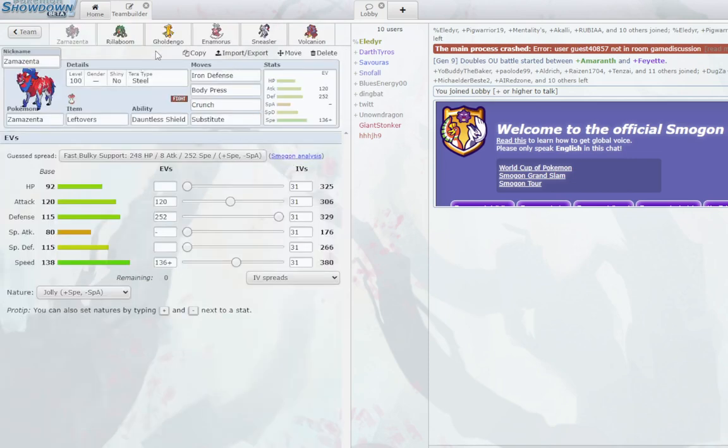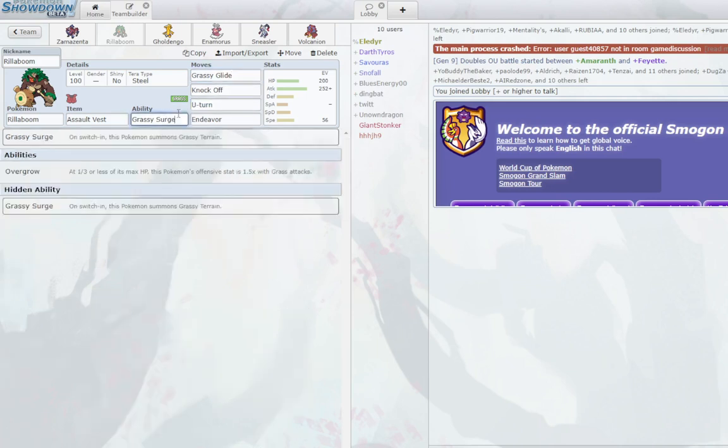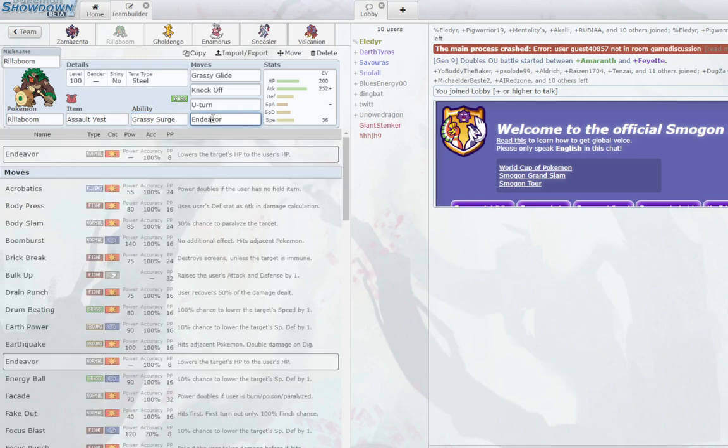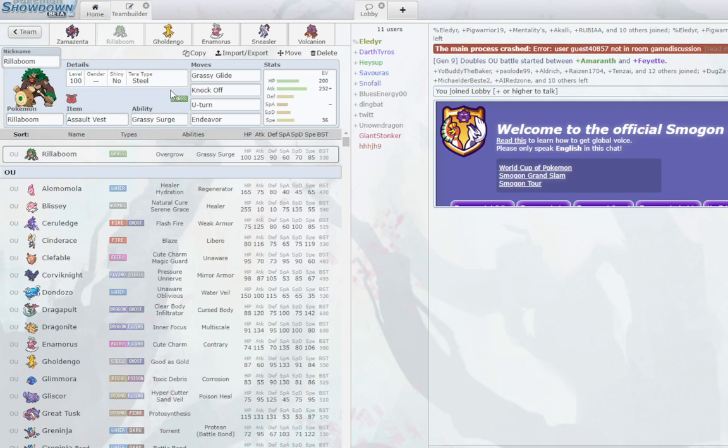Next we have this nice little offense with Iron Defense Zamazenta, using Shadow Claw to hit Ghost types. We have an Assault Vest Tera Steel Rillaboom, mainly here to provide Grassy Glide utility and Grassy Terrain for Sneasler in the back. The last move is flexible — you could run Big Peck or Low Kick to deal a lot of damage to Kingambit, but Fake Out can be key especially with the priority in the back, useful versus offensive threats that put you in low HP. Steeldive rounds out the utility — it provides a Toxic immunity too.